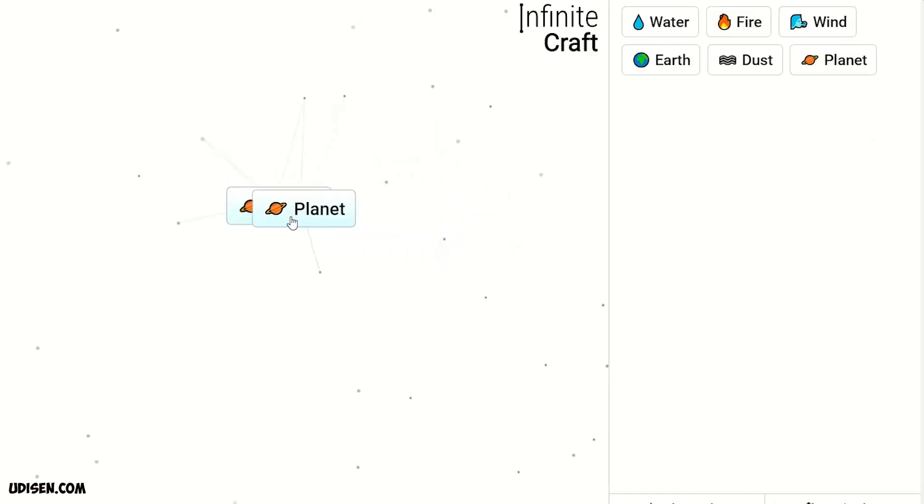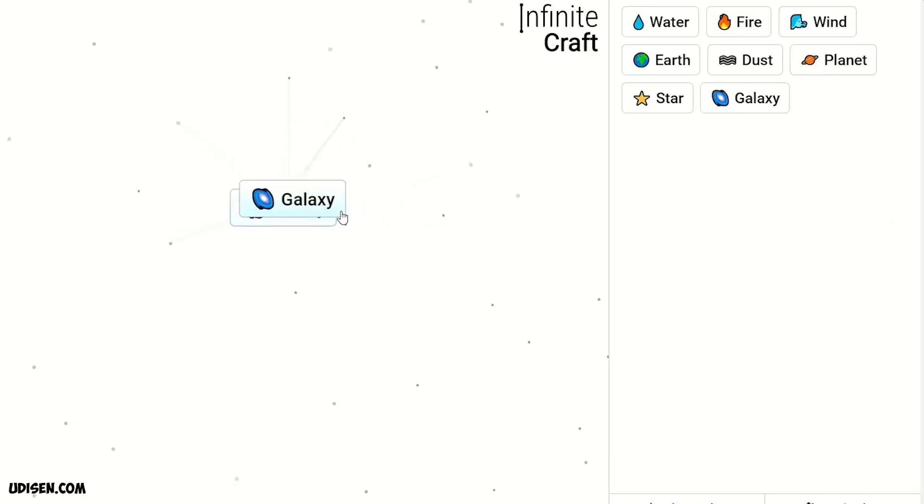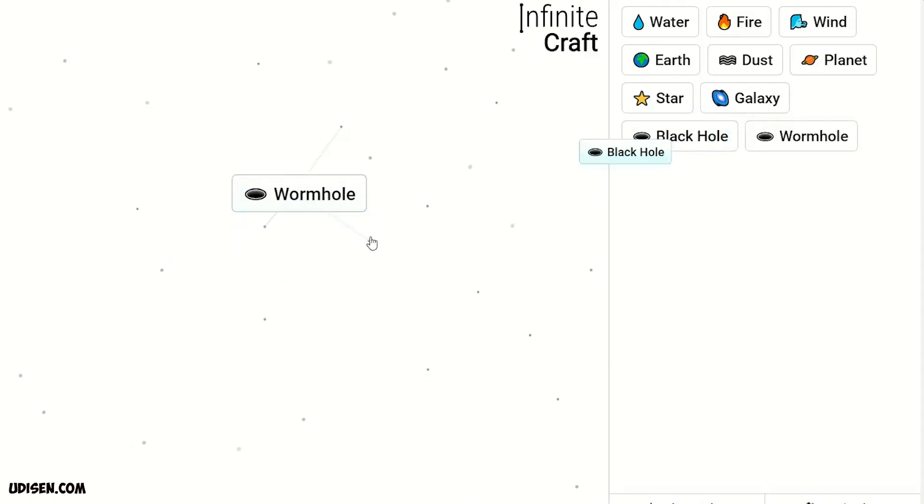Two Planet gives Star. Two Star gives Galaxy. Two Galaxy gives Black Hole. Two Black Hole gives Worm Hole. Worm Hole and Black Hole gives Time Travel.